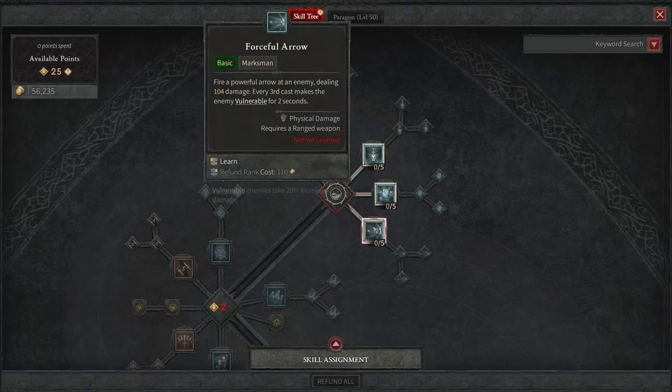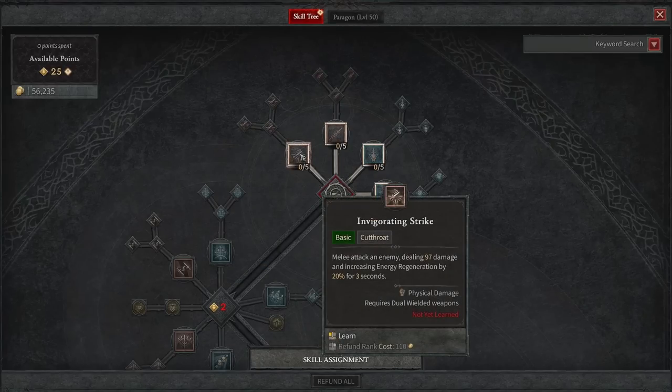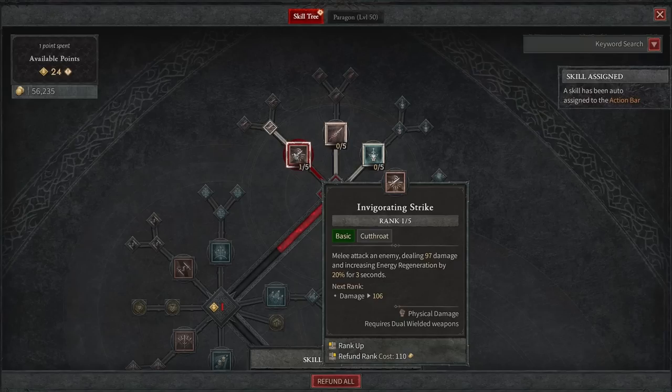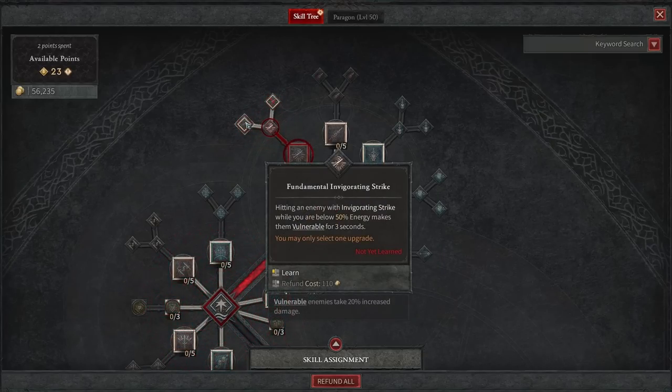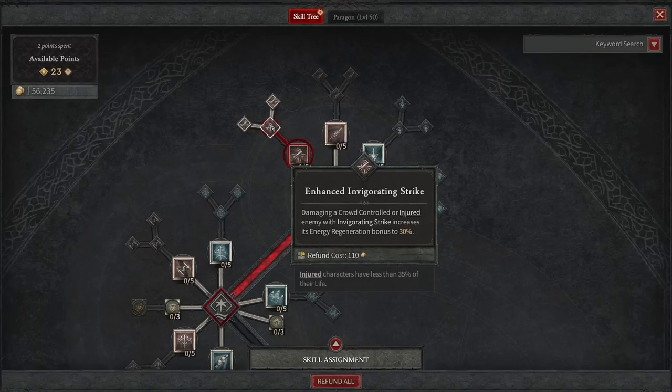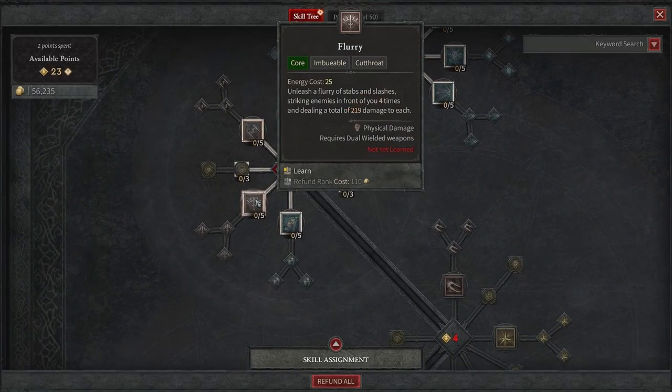We're not going to take any of the bow or arrows type of abilities. We're going to focus on the fun stuff that is very viable in this beta. The first thing we're going to take is definitely Invigorating Strike. It's going to give us increased energy regeneration by 20% for 3 seconds. Damaging a crowd controlled or injured enemy with Invigorating Strike increases its energy regeneration bonus to 30%, which is going to give us a lot of energy to use our next ability non-stop.